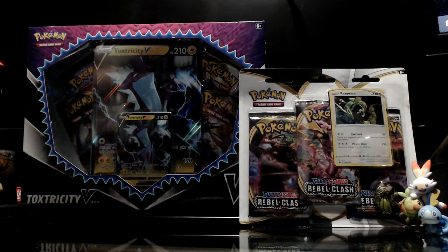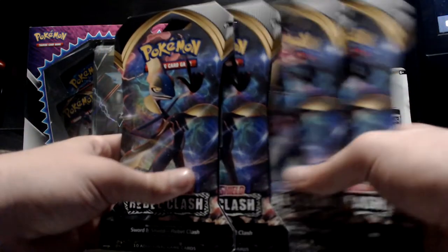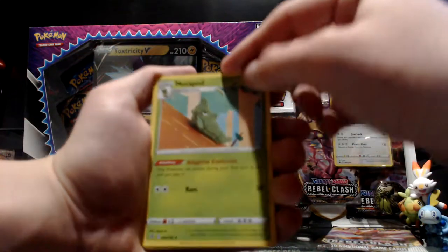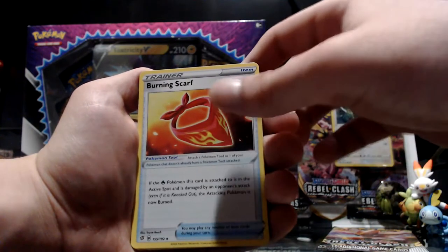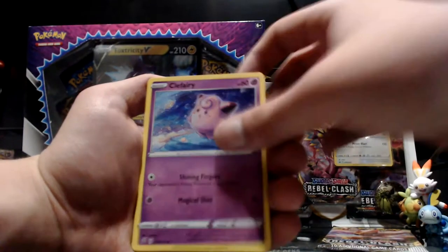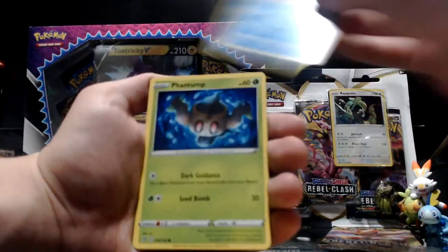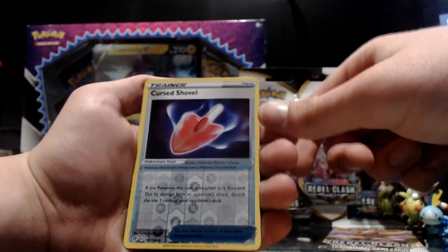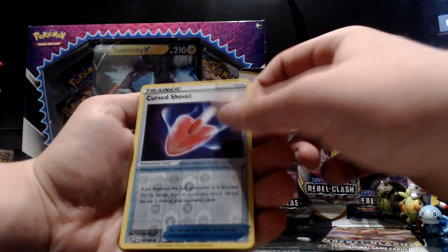Now I'm going to do two of these booster packs — the unfortunate thing is they're in cardboard sleeves. First off we got Wooloo, Metapod, the Burning Scarf — that's pretty decent — Oleana, Clefairy, Vault Orb, Nosepass, Winglell, phantom, reverse holo is a Cursed Shovel. I haven't seen this card too much yet honestly, I'll have to look more into it after the video.